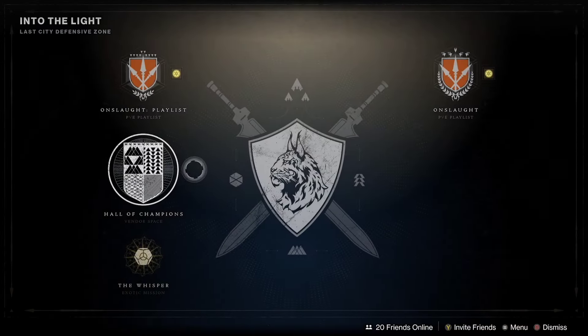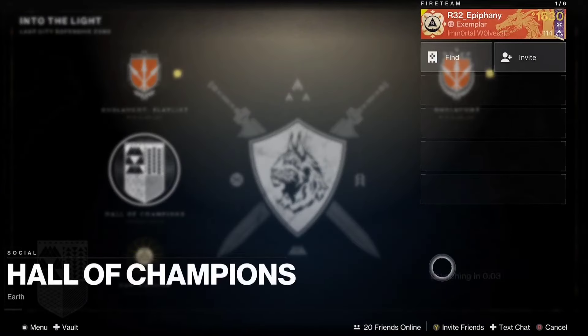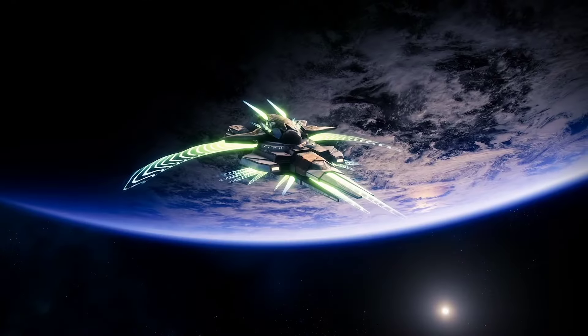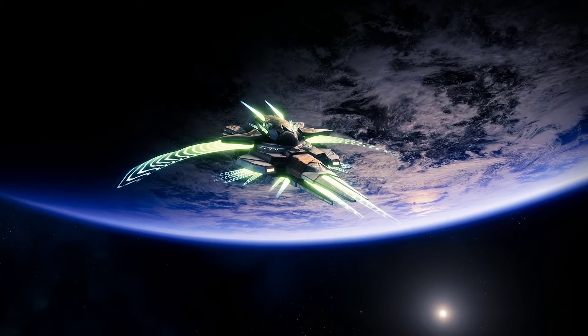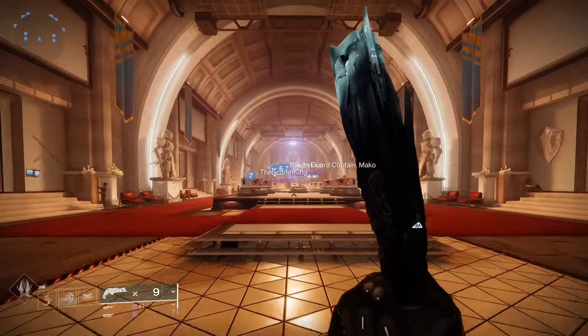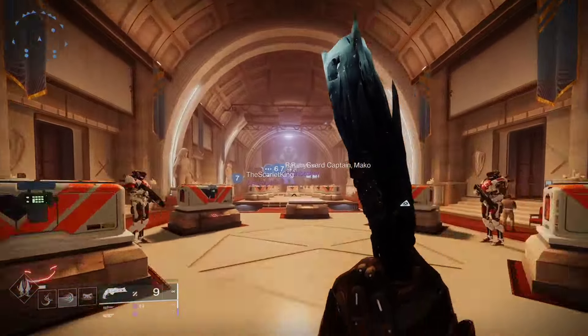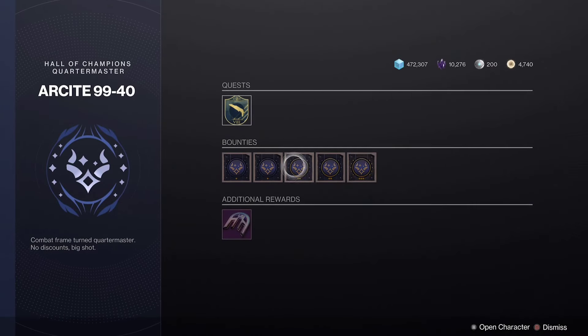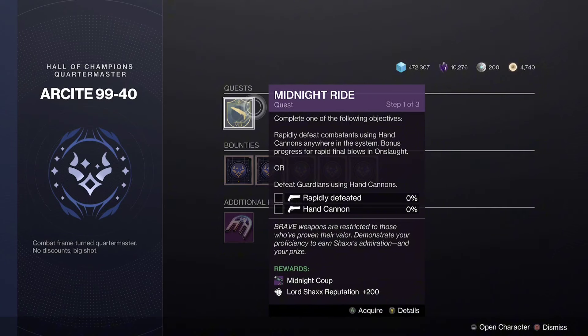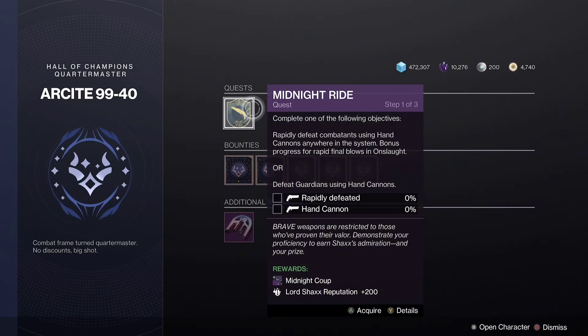First, head to the Into the Light directory and then to the Hall of Champions to speak to Arsite 994, also known as the Hall of Champions Quartermaster. When you get there and talk to them, you want to pick up the quest called Midnight Ride.